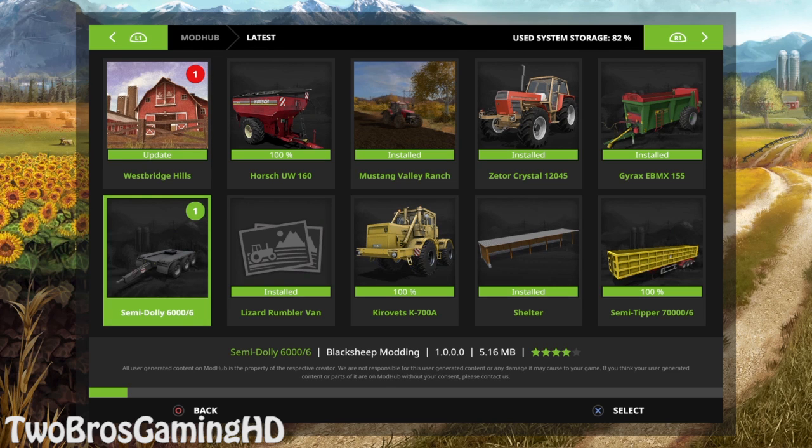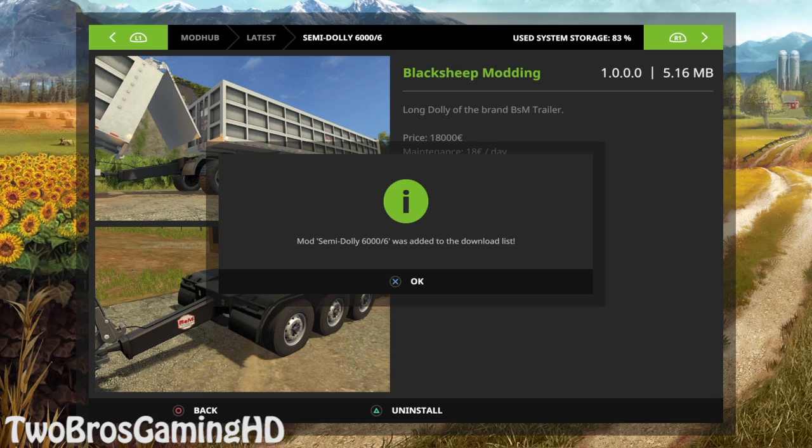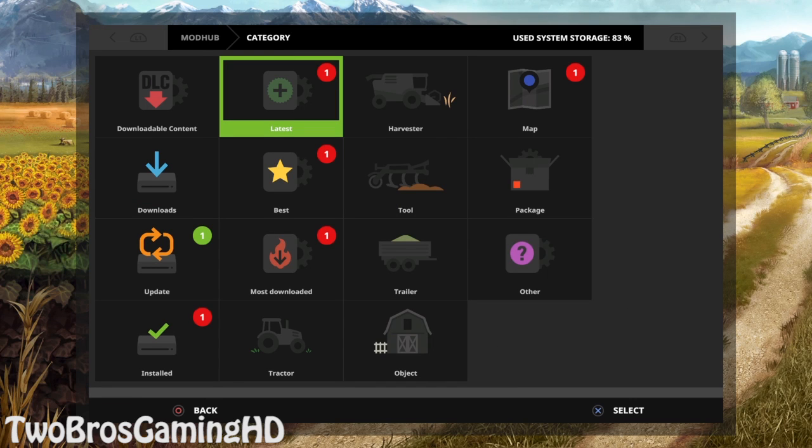We are not going to update that right now but will do it later. Let's get down to the new mod that actually came out today or yesterday — this one right here. This is a three-axle long dolly of the brand BSM Trailer, made by Black Sheep Modding. This is an addition to the big trailer they made like two weeks ago. This dolly has a price of 18,000 euros, maintenance is 18 euros a day. The color option is 500 euros and you can option wheels — white tires and stuff — for 600 euros. Let's go ahead and install that right now, and you can see it is already installed.